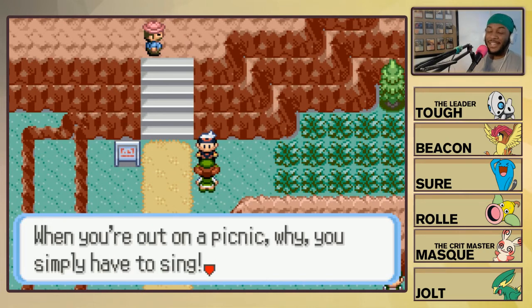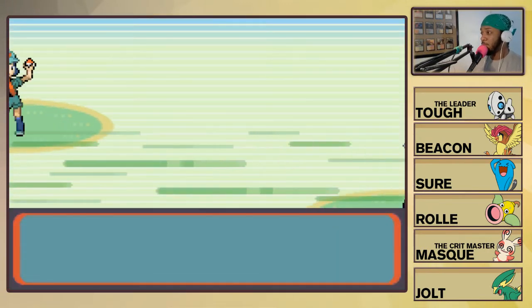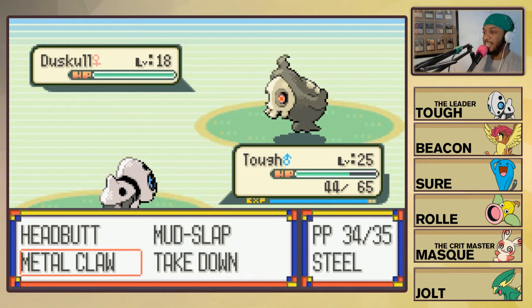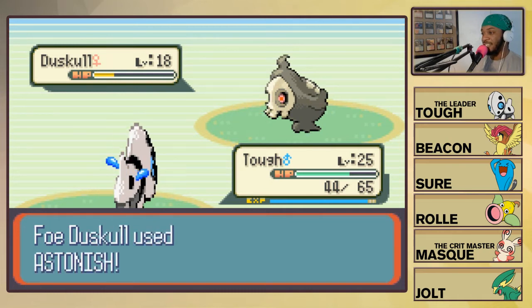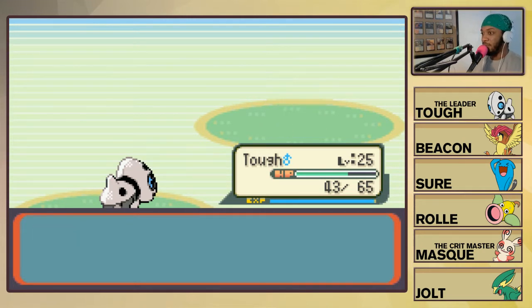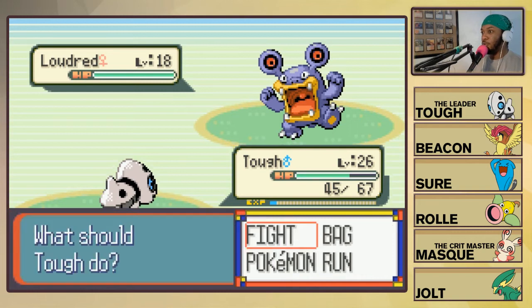We need to go back and heal - actually, let's get into this battle first. It used Astonish on us. It's Sure's turn. It's using Uproar, perfect - and let's Counter. It's making an Uproar. What we're gonna do here is use Encore so it's stuck in its Uproar because I think this would be the turn it would let go. Let's heal up because we know there's more Uproar coming. You are stuck! Good work Sure, I'm proud of you.